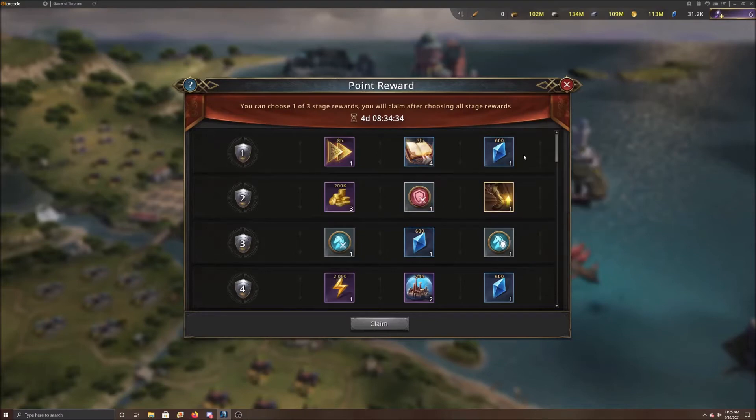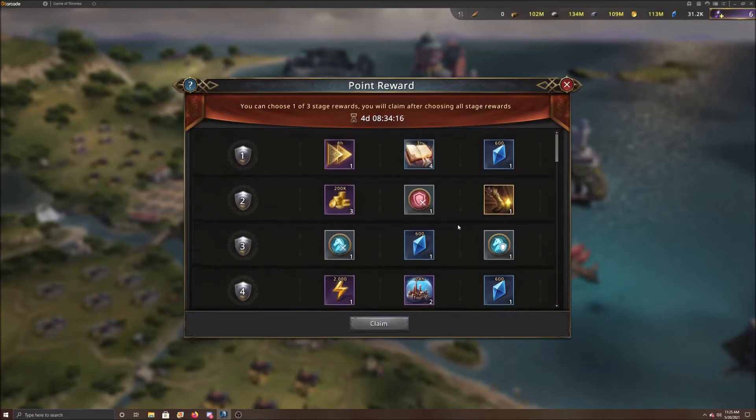600 diamonds is very good too. If you're trying to buy those epic tokens, this is definitely the one you're going to want. As we go down you'll see more diamonds, and before you know it at the end, you may even have enough to buy tokens for one day's worth — though it just depends.